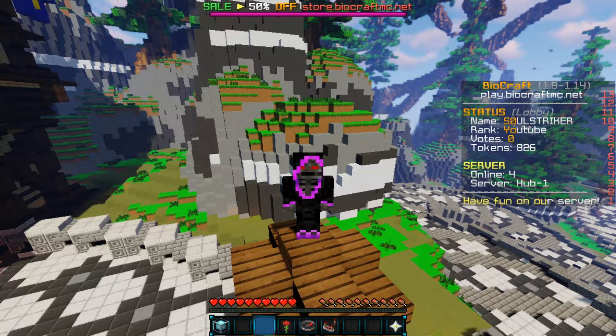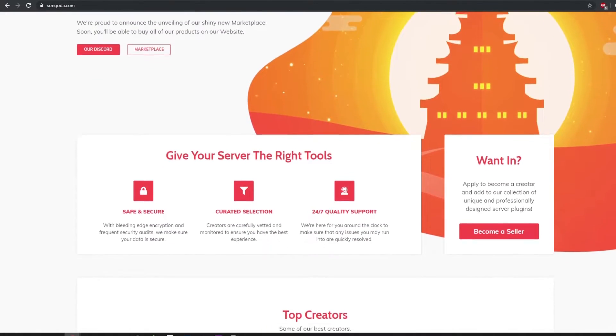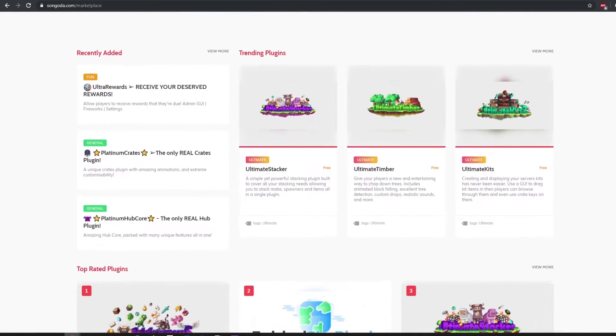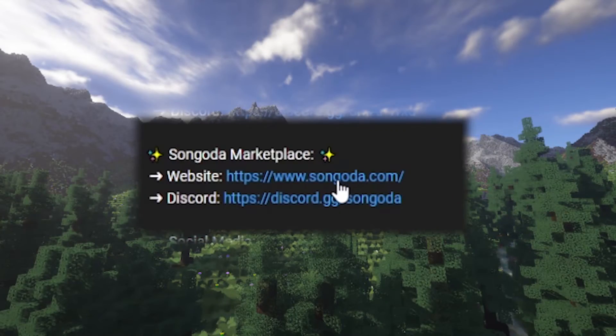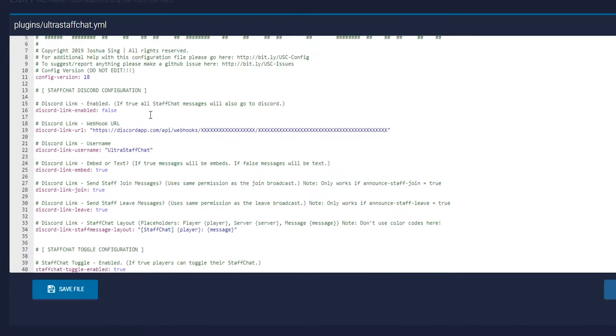Let me go and show you guys in the config what you can set up and change. Be sure to check out this video's sponsor, Sangata. Sangata is a new and unique marketplace where you can find free or paid custom plugins. With the help of continuous user and developer feedback, Sangata is continuously working towards making those ideas a reality. Visit the Sangata marketplace and Discord with the links below.